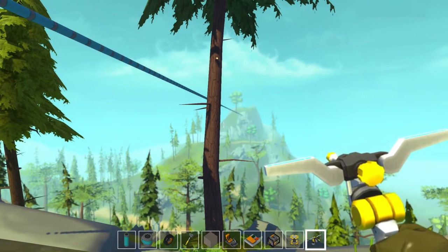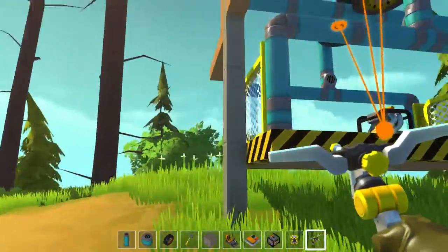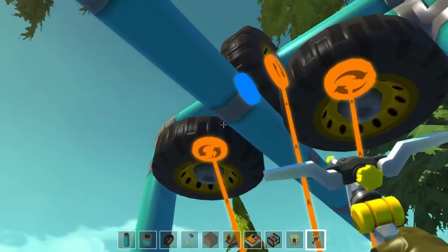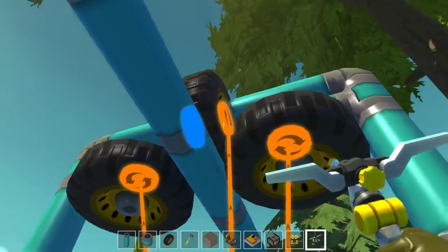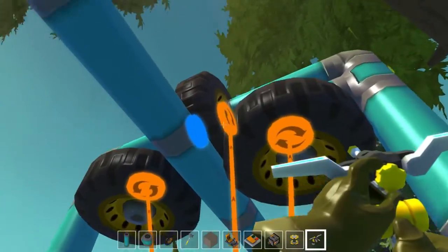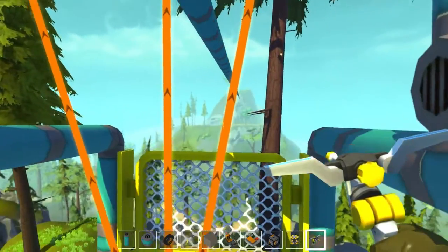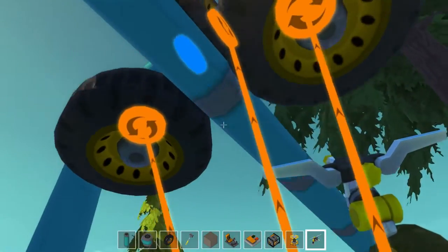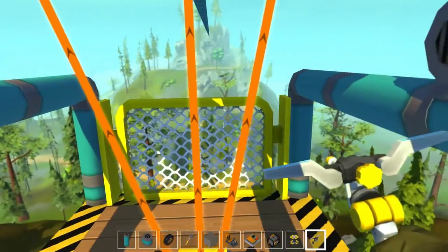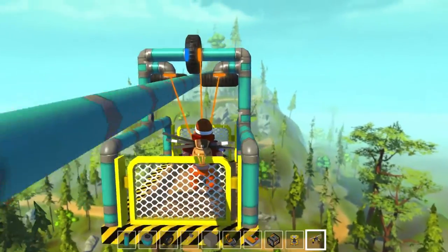It would make building things over open chasms a lot easier. We had that mountain in the distance and I decided we need a faster way to get across, so I built this gondola. It's pretty basic - just some bearings and some wheels attached to a gas motor. We get in here, fire it up a little bit, and away we go.